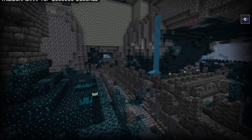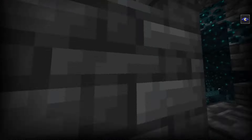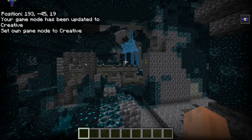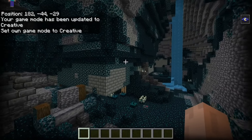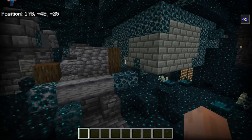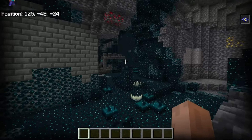An entire trial chamber is spawning pretty much in the exact same spot as an ancient city in almost every single way. Meaning in several of these cases, we could see a lot of very tight-knit spaces, because trial chambers and strongholds tend to generate with blocks surrounding them in many cases, but there are certain areas where that obviously is not the case, such as what we're seeing right here and other places around the ancient city.